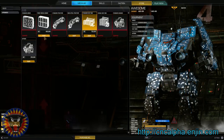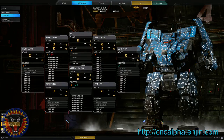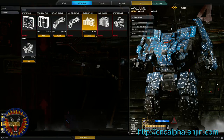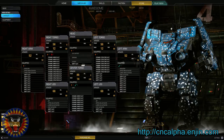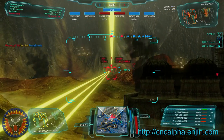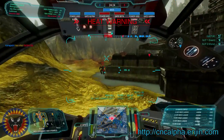Next up is Endosteel and Ferrofibrous. I'm going to lump these two together, since they do essentially the same thing: trading critical slots for spare tonnage. Both of these upgrades cost 14 critical slots, and free up tonnage by lowering the weight of your mech's internal structure and armor respectively. Endosteel lowers the weight of your mech's internal structure from 10% of the mech's total mass to 5%. Ferrofibrous lowers the weight of your mech's armor by providing 12% more armor per ton. Note that this doesn't increase the amount of armor your mech can equip — it only means that each point of armor costs slightly less tonnage.